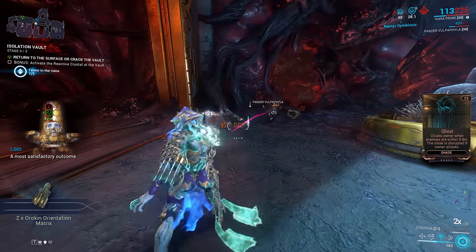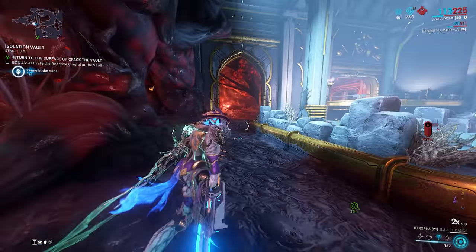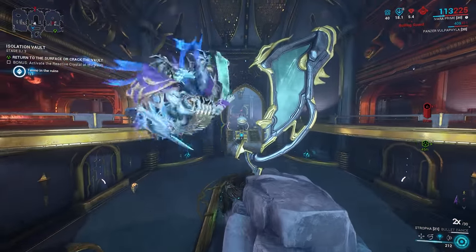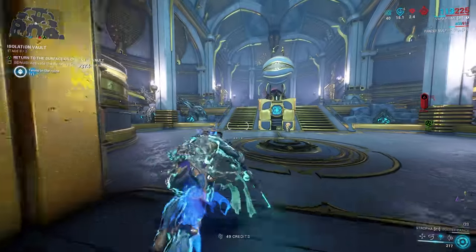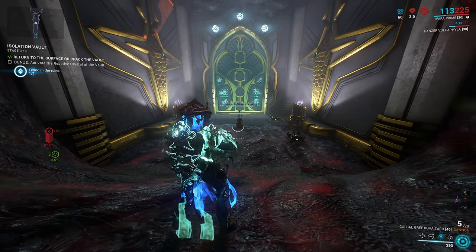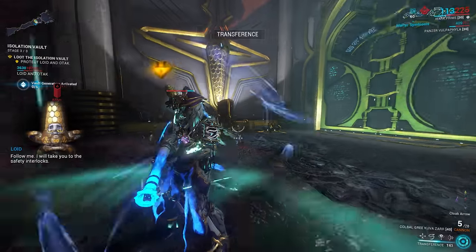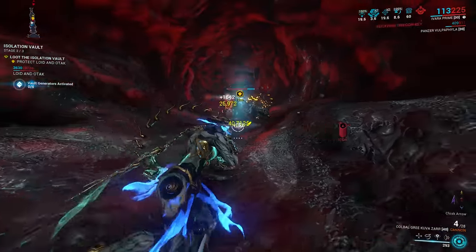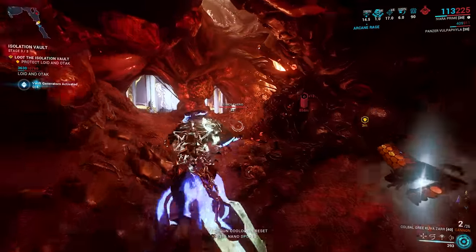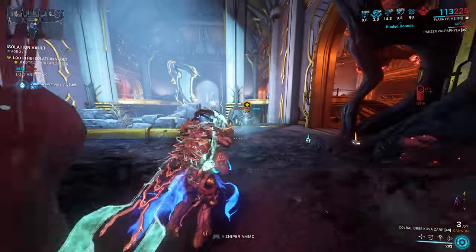What we're looking to get from him is the Orokin matrices and stuff like that. We're going to trade that in to a robot called Lloyd back in Necralisk. But before I do that, I'm going to show you guys another cool thing about these vaults. You see how it says 'Bonus: Activate the Reactive Crystal at the vault'? If we just go ahead and shoot this thing with our Amp, it's going to spawn in Lloyd. All we've got to do is follow him around and protect him while he activates more of those crystals around the vault.